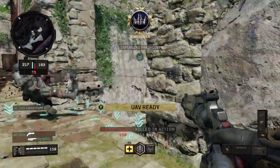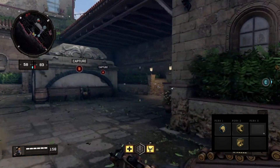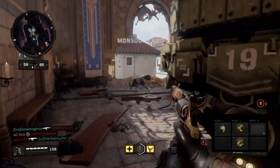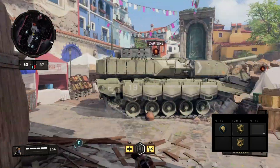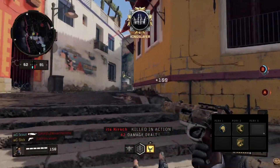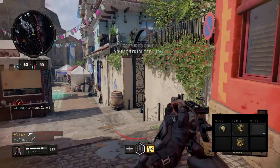Moving on to perks, the first perk is scavenger — same as in the Ruin video. Ammo is going to be a huge issue any time you're using just a secondary weapon, since secondaries aren't designed to carry a lot of ammo. Scavenger is a big help; picking up ammo will extend your kill streaks because this gun is really powerful and can get you on those high kill streaks if you have enough ammo. There's nothing else in the perk one slot that's even remotely useful for this class.